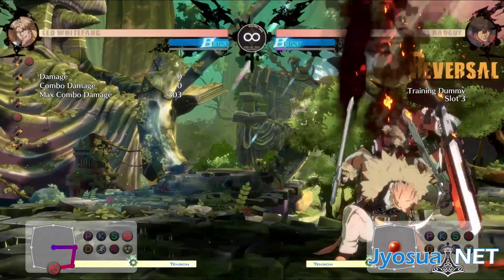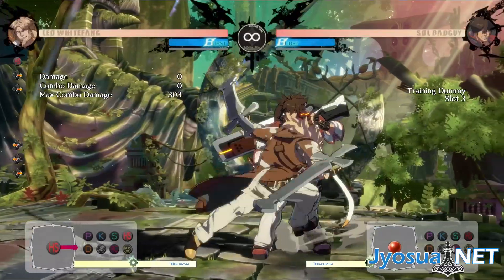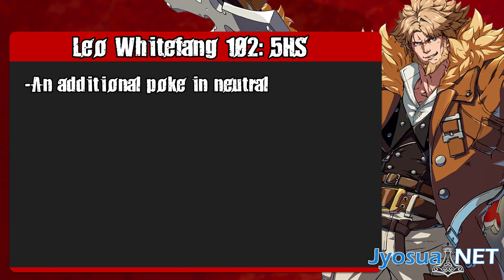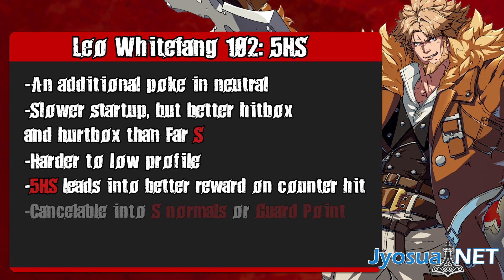Like Farslash, you can hold the button when you execute the move to enter the guard point stance after 28 frames. And lastly, you can cancel into 2S or Farslash on hit or block. To summarize, it's an additional neutral poke option compared to Farslash. It has a better hitbox and hurtbox at the cost of a few extra frames of startup, it can't be low-profiled as easily, it leads to more damage on counter hit, and it can be canceled into slash normals or guard point stance.